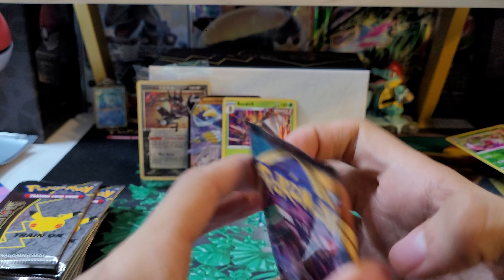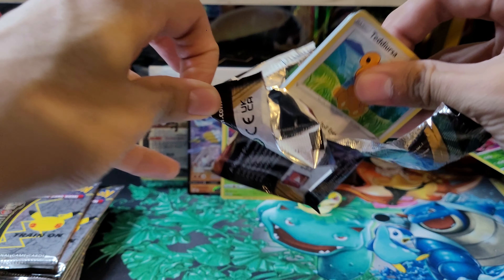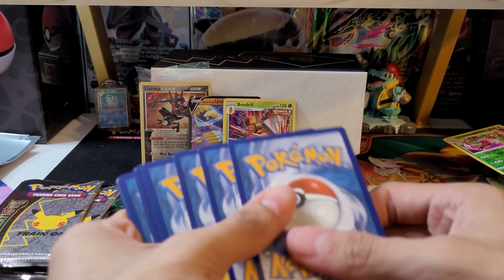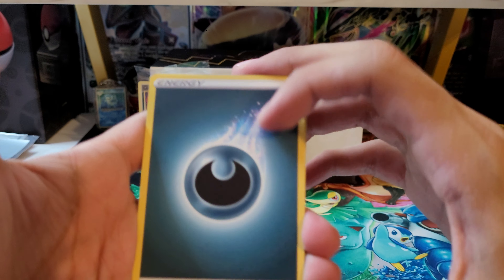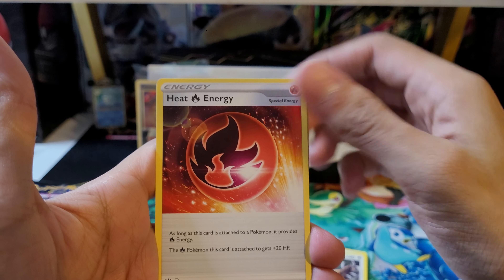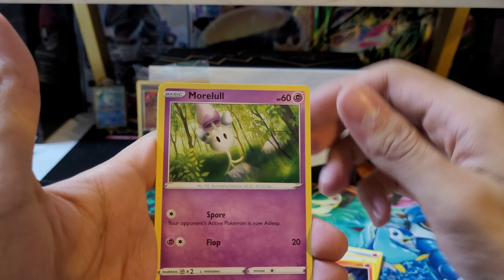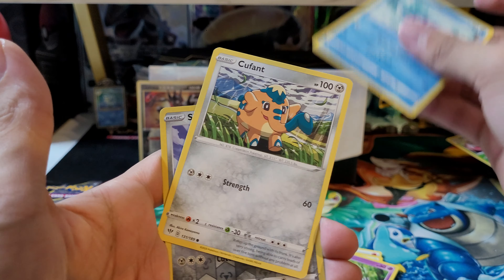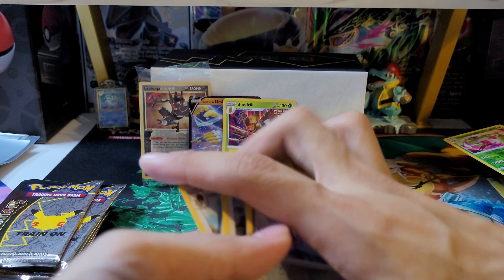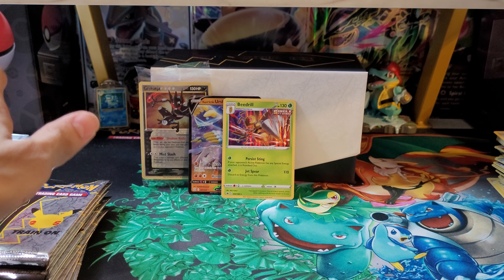On to Darkness Ablaze. I didn't realize there's a Darkness Ablaze in this — I thought it was a Vivid Voltage. We have another Darkness Energy, Old PC, Ursaring, Heat Energy, Teddiursa, Pansear, Morlo, Wishiwashi, Cufant, Skarmory Reverse, and the rare is a Greedent non-holo. Alright, so from the non-Celebrations packs we got two hits. I'll definitely take that.